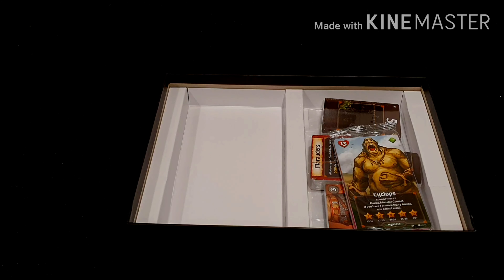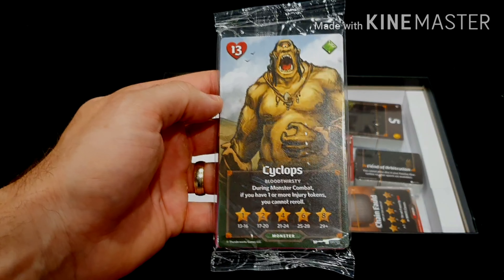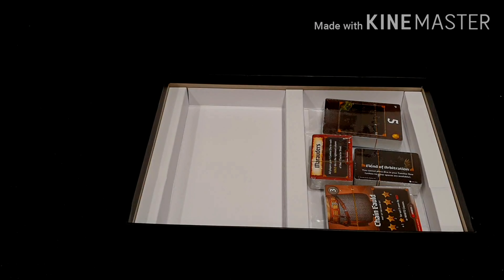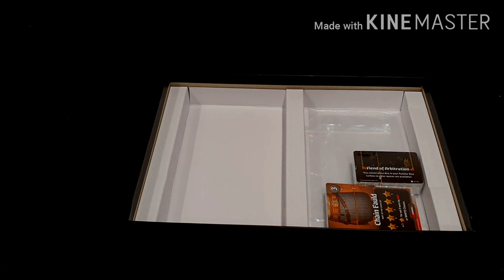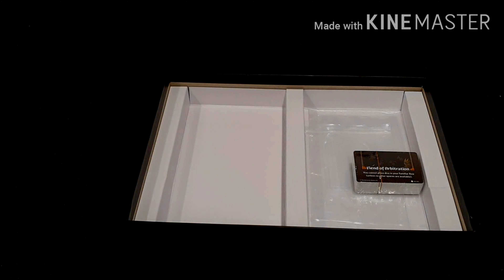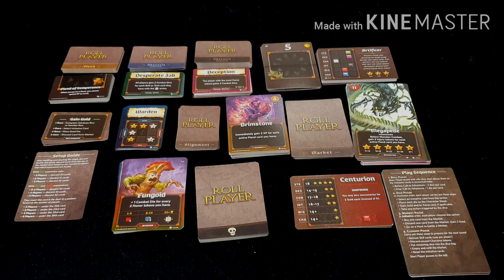For the cards, we have the monster cards — the first one is the Cyclops. He looks like he's got an ability called Bloodthirsty, which is a really awesome card. They're quite big as well, with scoring on the back. We also have initiative cards for the fiends, a small deck of fiend cards, additional market cards, and some more fiend cards.